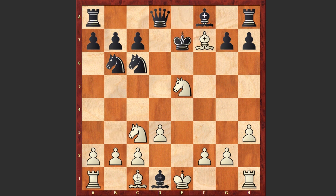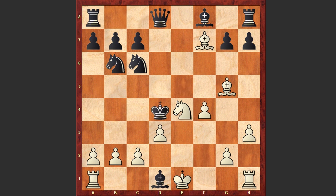Bxf7 was played, Ke7, and now comes the second bishop — Bg5 check, Kd6, Nxe4 check. White is also sacrificing the knight on e5. Kxe5, now comes f4, Kd4, and Rxd1. White is both winning the bishop on d1 and also over-protecting the pawn on d3, and right now the threat is c3 followed by f5 checkmate.